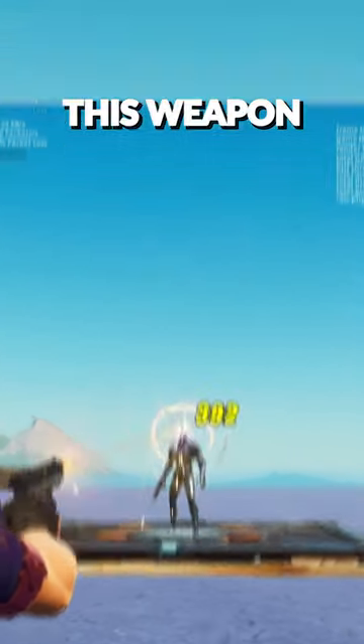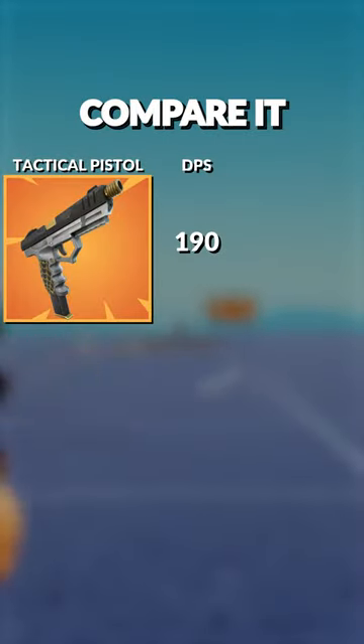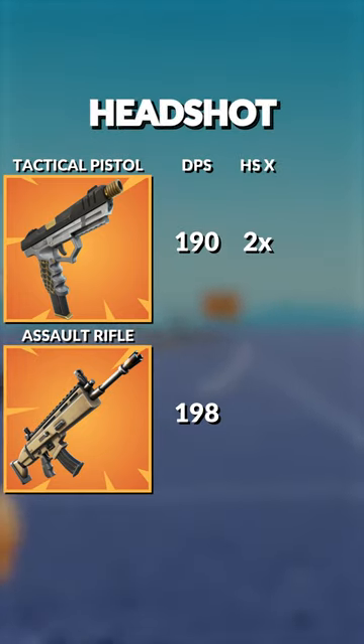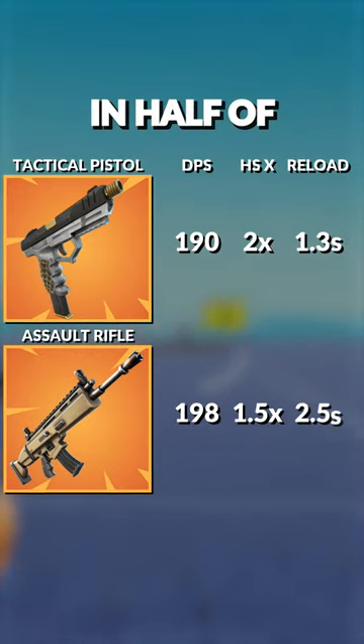The first shot accuracy on this weapon resets unbelievably quickly, and if we look at damage per second and compare it to a gold AR, it's actually only slightly just below this. But don't forget, it has a 2x headshot multiplier whereas the AR has a 1.5, and the pistol reloads in half of the time.